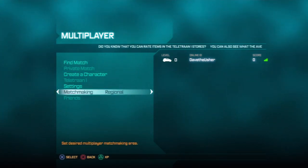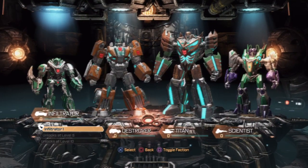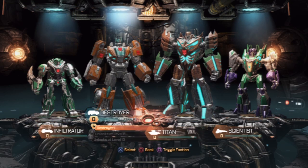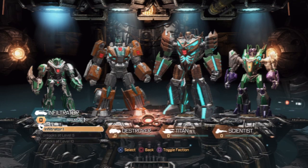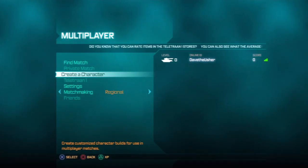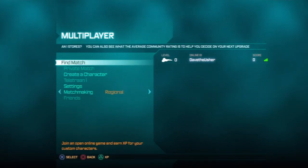I can't access friends, which is a little disappointing. Let's check Create Character. Here are our four classes: Infiltrator, Destroyer, Titan, and Scientist — pretty much the same four classes as the previous game, though a couple are called something different. I'm sure they all have new abilities, maybe a couple the same. The Scout is now called Infiltrator. They look interesting — look at that color scheme. The High Moon Studios crew wanted to give players a large variety of customization options, mix and match, do what we want with our characters. Settings look pretty much the same.